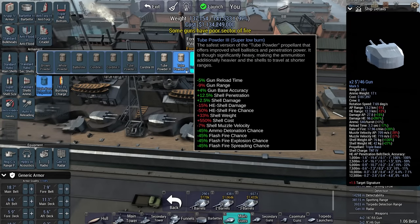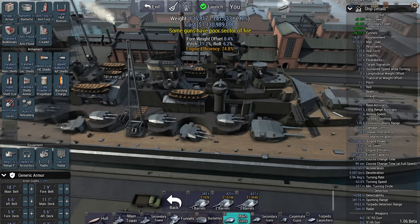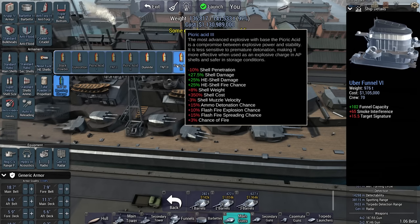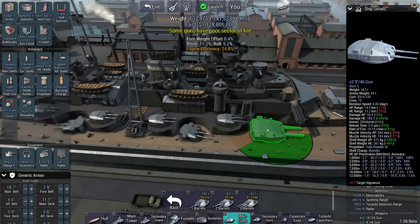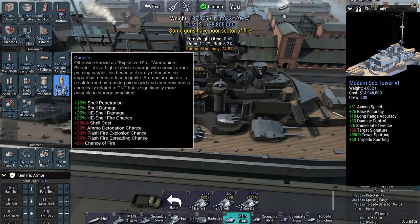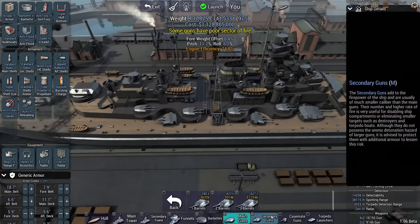16.5 inches now. Two powder gives you more pen — 17.8. Holy shit, three and a half, four... 18.6. It's just that Dunite has a bit larger self-detonation chance, so that could be a problem. But that is a nice secondary armament.